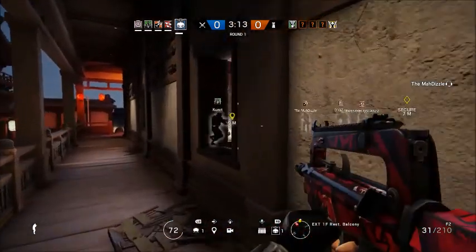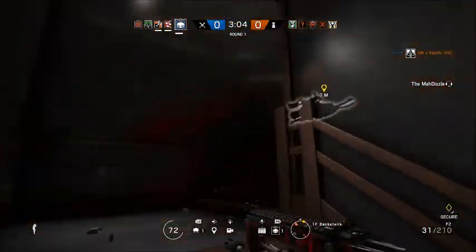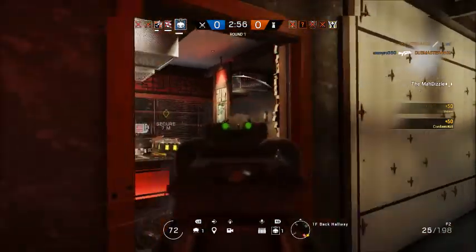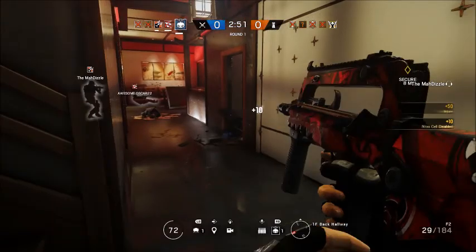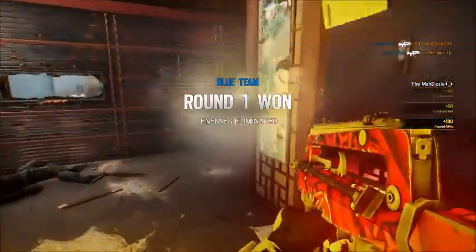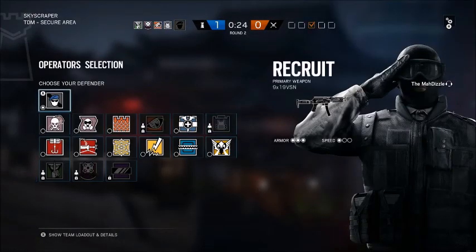In the number two spot I have to give it to Twitch. There are many reasons I like Twitch, and one of them is her weapon — I think she has one of the best weapons in the game with her F2. Her shock drone also plays a big role: it does 10 damage, which is a lot in this game, but more importantly you should use it to take out Cams, Traps, and Mute jammers, and to help your team overall. That's why she got the number two spot over Hibana.